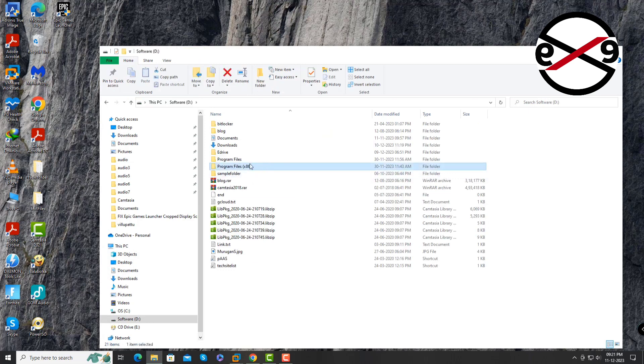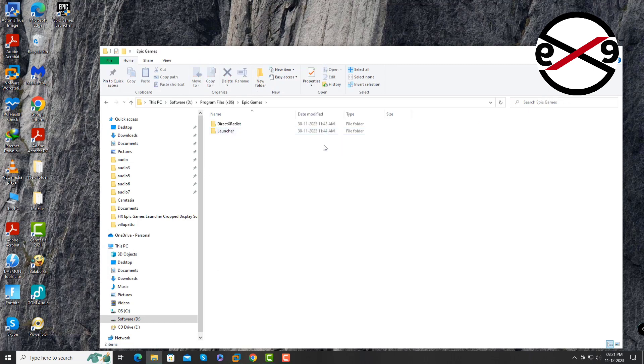Open the Program Files (x86) folder, then the Epic Games folder, then the Launcher folder, then the Engine folder, and then the Config folder.